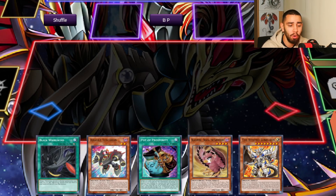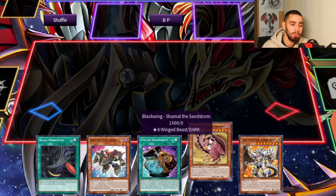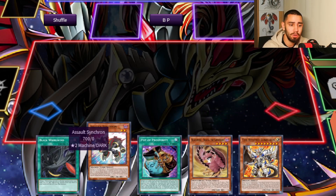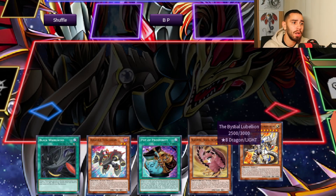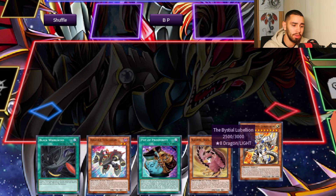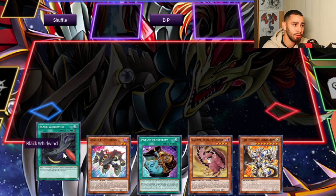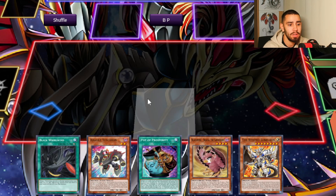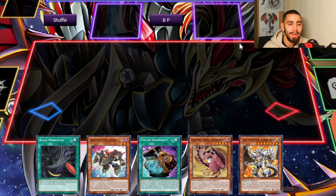Another hand — so over here we have two options. We can start with Lubelion, because you guys know that Assault Synchron and Lubelion will already give us Baronne de Fleur and Dispater. Or if we decide to start with Blackwing and Shamar, what we can get is Dispater, Assault Synchron, Blackwing with Salt Dragon, Full Armour Master, Shanger, and Shinook.